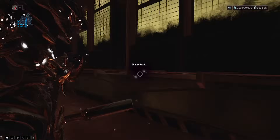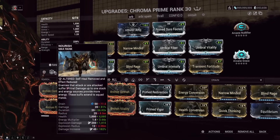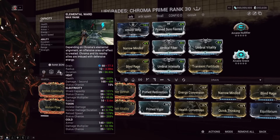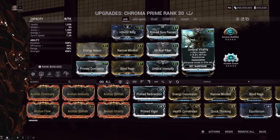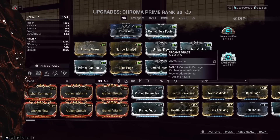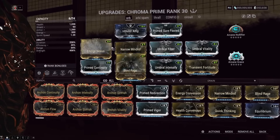The final ability, Effigy, is the main reason we're playing Chroma — it has a chance to give extra credits, actually 100% though it displays 60% for some reason. The build is big power strength and big duration, plus Holster Amp on top of the Toxin Elemental Ward. With Nourish we have an energy multiplier, so I throw Energy Nexus on for about 12 energy regen per second — easily recasting abilities with no issues. Triple Umbra mods on Chroma is basically the standard. Lots of armor and health, which also makes our cat tankier through Link Armor and Link Health.